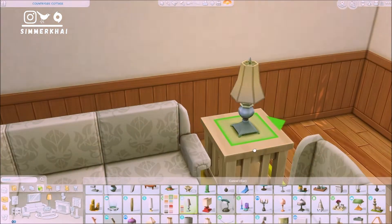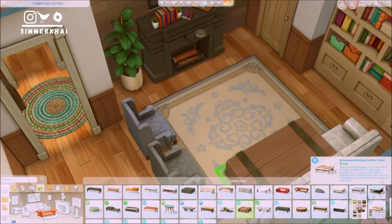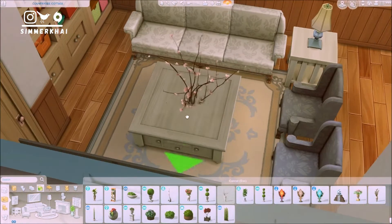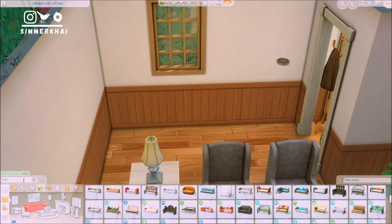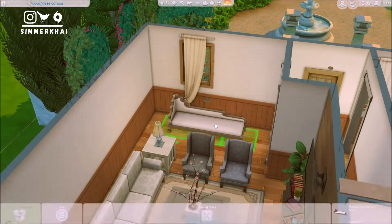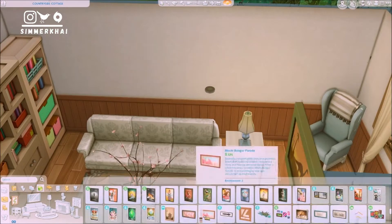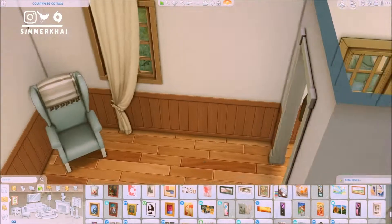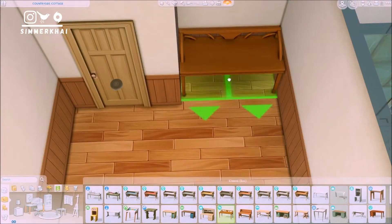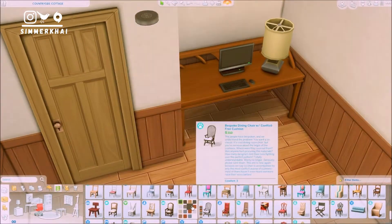I ended up using couches and arm sofas from the Discover University pack, which I rarely use. I thought the design looked very nice for this type of house — it looks kind of traditional, cozy. I also switched the swatches for the armchairs to blue instead of white to add more color to the living room, which is otherwise quite plain and simple. I added a side table from Cats and Dogs in the corner next to the armchair to fill up the space.